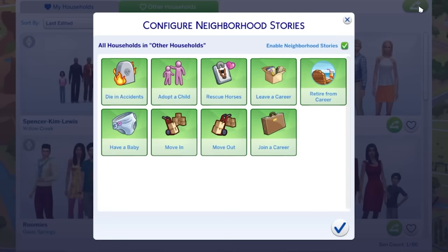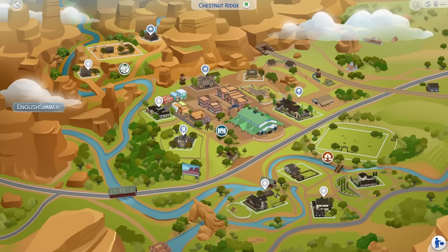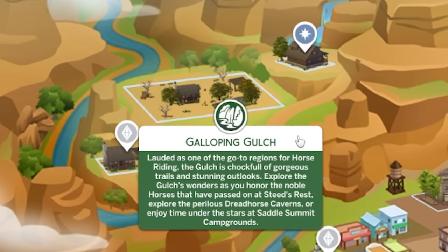The most important things are that we get 13 lots in total and it is made up of three different neighbourhoods. We're going to start off with my personal favourite, and that is of course Galloping Gulch. Lorded as one of the go-to regions for horse riding, the gulch is chock full of gorgeous trails and stunning outlooks.